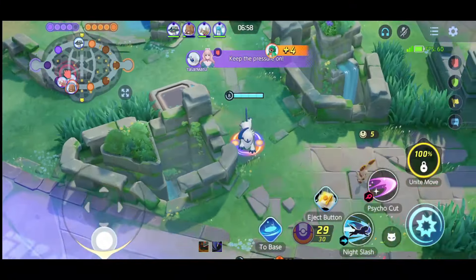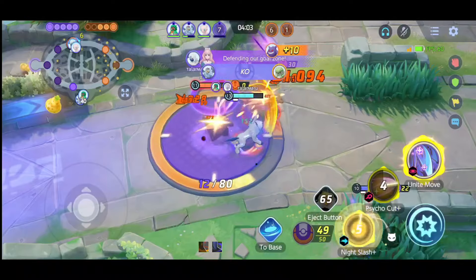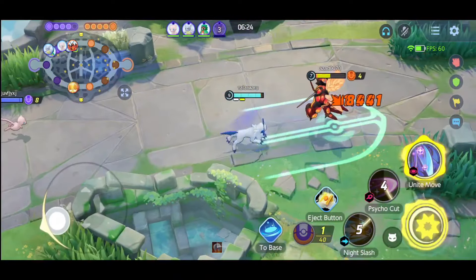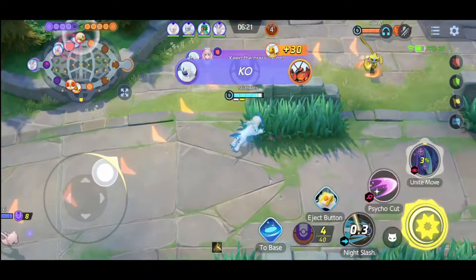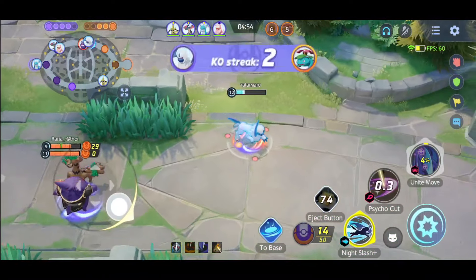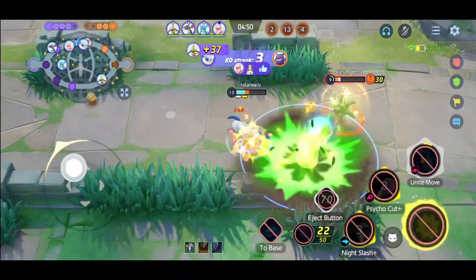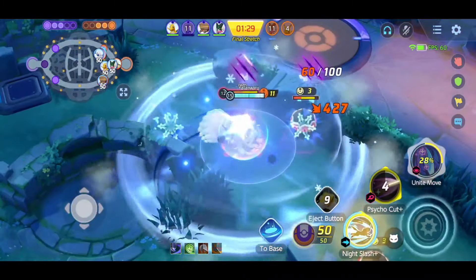At number 3 we have the cool guy, Espeon. Espeon is the true definition of a one-shot Pokemon — he can literally one-shot squishy Pokemon, and his damage is so brutal that he can even penetrate through the defense of defenders and supporters. That is why Espeon is counted as one of the most deadly Pokemon in Pokemon Unite. His mobility is also quite good, allowing him to go into the backline and take down damage dealers. His power spike comes at level 7, so I suggest going into the jungle to level up faster. Even at level 5 Espeon can deal decent damage, but at level 7 he is totally a beast — most defenders and supporters don't have enough defense to sustain his damage.